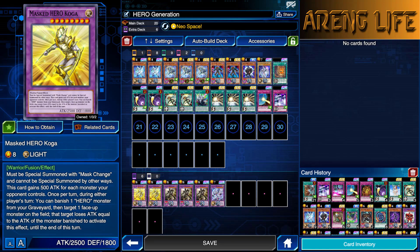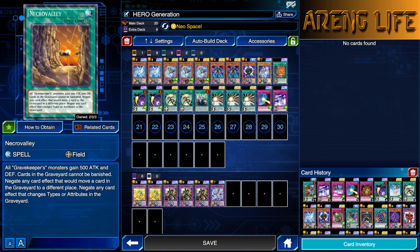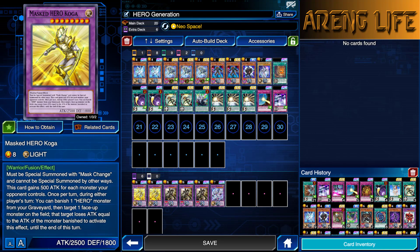Koga basically shuts down battle in general. When he's on the board, he says you're not going to battle me — I can now run you over. But remember, he does have to target, and he does influence the Grave, so if your opponent activates one single Necro Valley on you, you're screwed. I thought this guy was amazing and was having a lot of fun with him, but after some testing I was like, he's cool but not the best card. The deck can be a lot stronger.